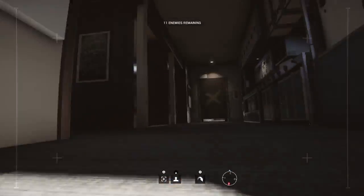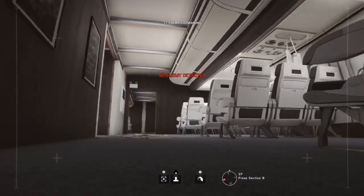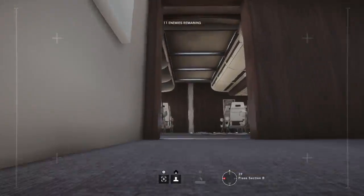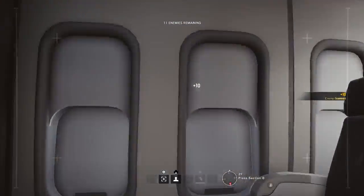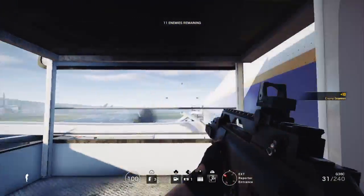So this is one of the strategies — you have to like draw out the whole plane and make sure you peak corners. I have to kill this mission. There's a guy right here.